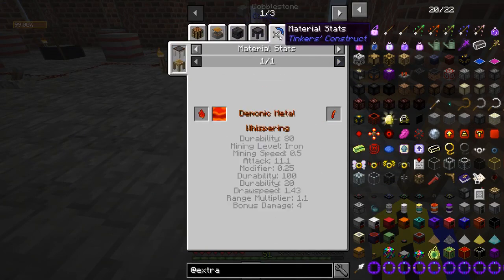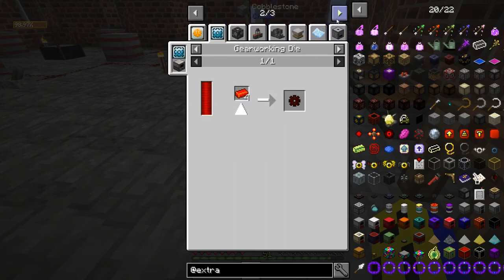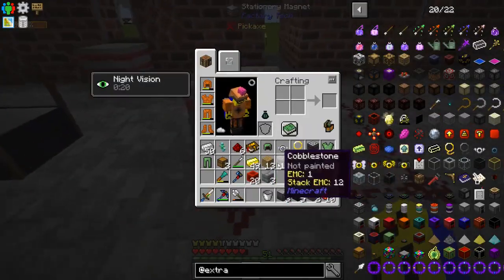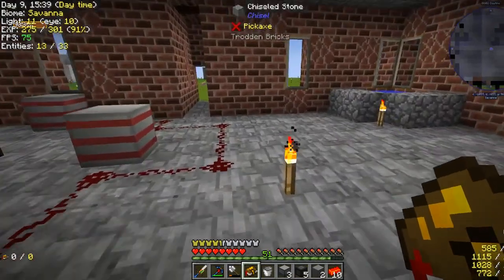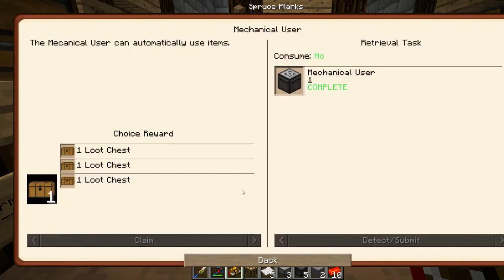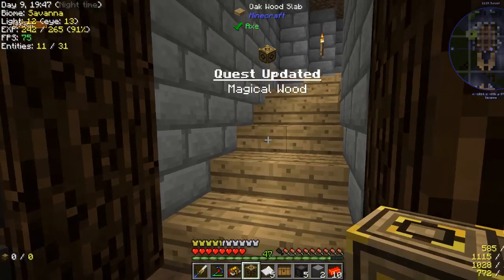Otherwise it'd be kind of really hard. But I can use this to make tools — interesting. And a bunch of other random stuff that I don't really care about. So what do I want to make now? I guess this stuff and the magical wood — that's what I'll do. Alright, got the magical wood made. It worked in the crafting table, but it did take levels — kind of annoying. Oh well, I'll accept it and lose my sixty-some levels that I had. But it's okay.